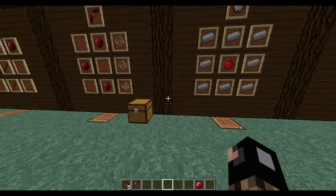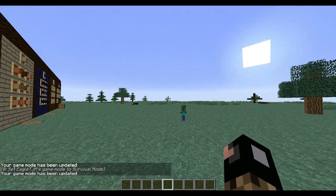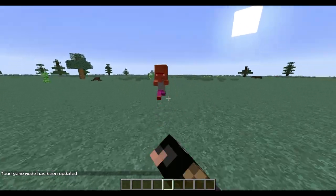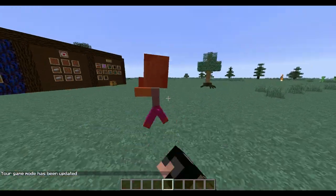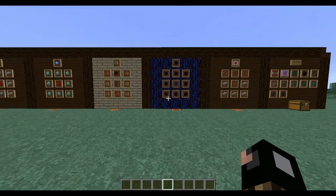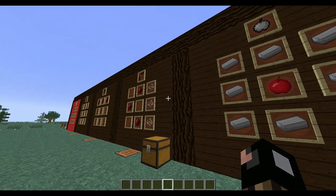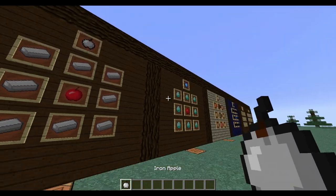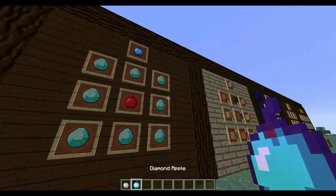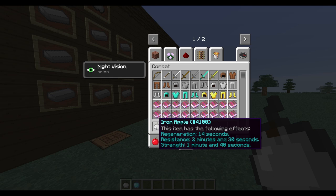Other than those tools, they added something called an iron apple, as well as a diamond apple. The iron apple functions as a step below the golden apple, with the following effects: regeneration for 14 seconds, resistance for 2 minutes and 30 seconds, and strength for 1 minute and 40 seconds.